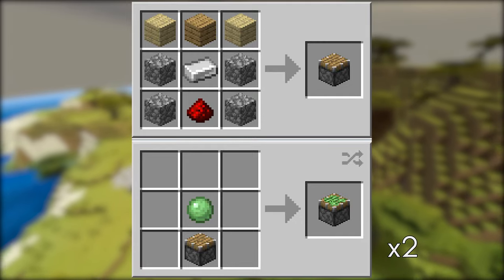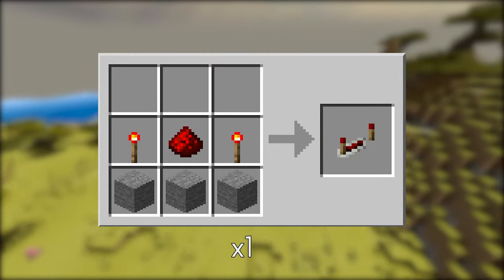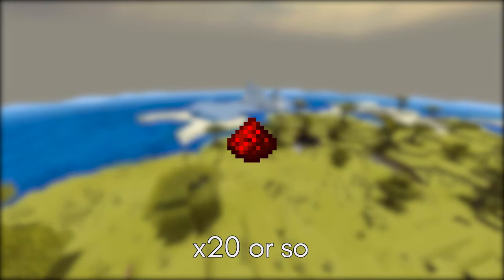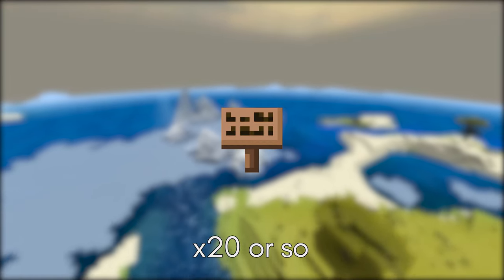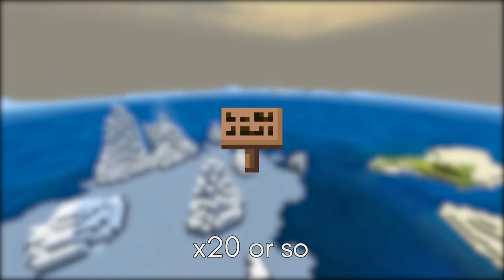We're going to be using two sticky pistons. I'm going to use about two or three redstone repeaters. You need a couple hoppers to collect the items, also a chest or barrels to store your items in. A bit of redstone dust. A cobweb — you can get these from an abandoned mineshaft by using shears on them. Signs — you can make them out of any type of wood. You need about 20 of them or so.